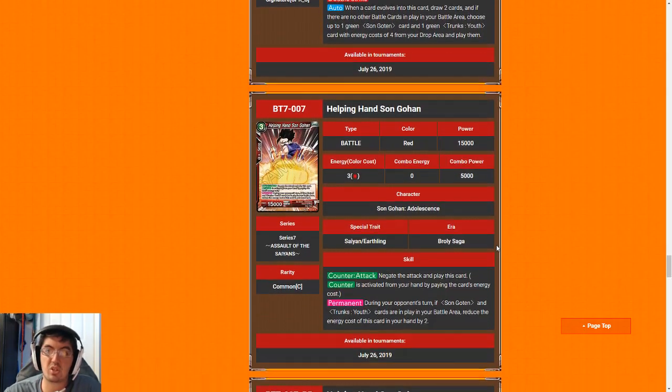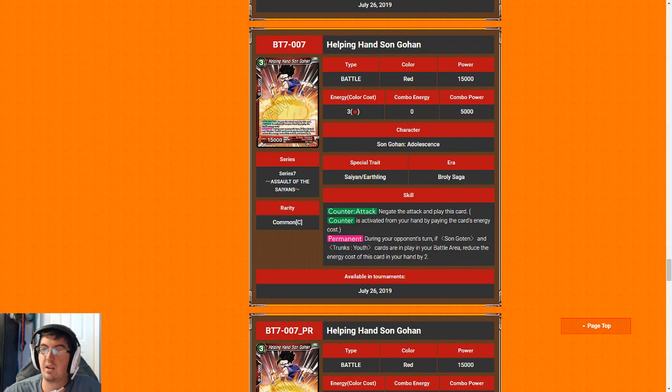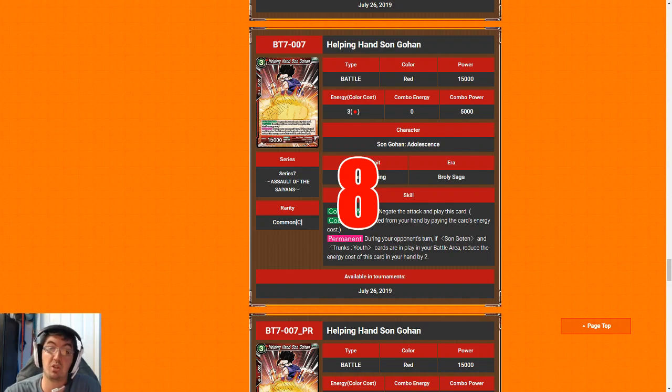We're going to skip the SPRs and move to Helping Hand Son Gohan. He's a three cost for 15k, which is a pretty good rate, and he has the flexibility of being a negate. At three costs for a negate it's pretty terrible — you'd rather just play a beater for three on your turn. But at a one-cost negate rate for a 15k, he is insane. For that reason I'm going to give Gohan a split rating: he's basically a six if you do not have Goten and Trunks. If you do have Goten and Trunks, he's an eight, because you can consistently trigger that one-cost negate, which is really sweet.